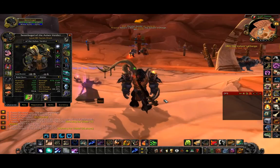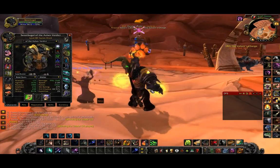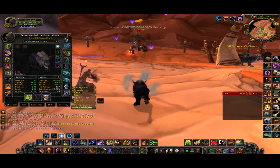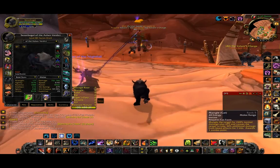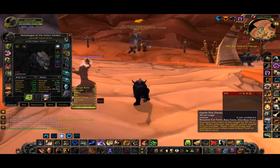Hello, my name is Senior Bagel, and today I'm going to teach you how to do the Feral Druid DPS rotation. It's been called one of the most difficult rotations in the game, but really it's just a game of keep up. All you have to do is maintain these five abilities: Savage Roar, put Mangle debuff on the mob, Rake dot, Rip dot, and Faerie Fire Feral.